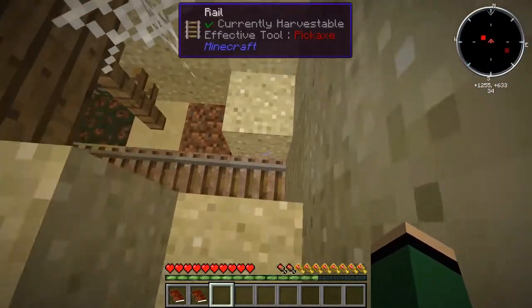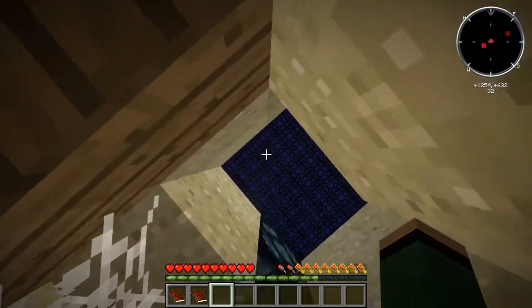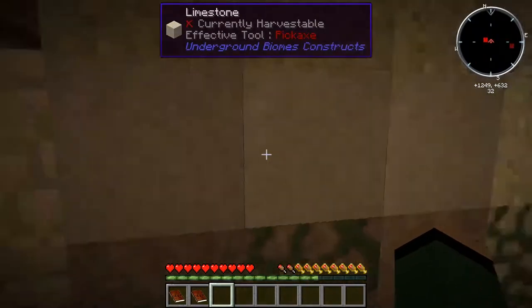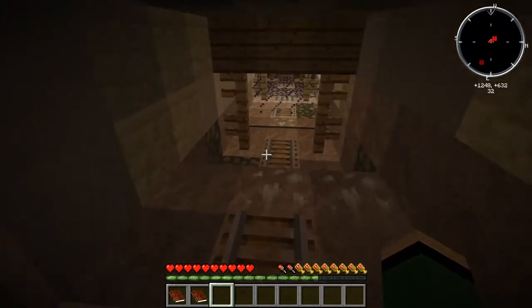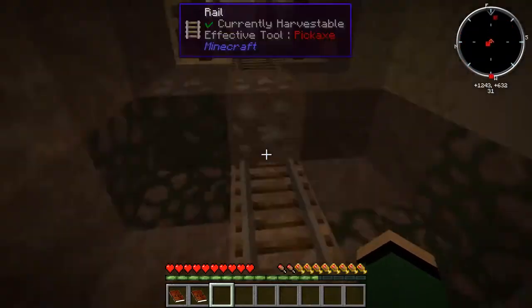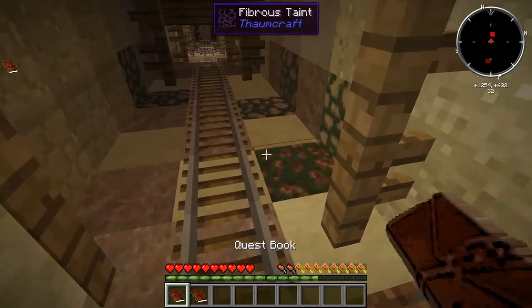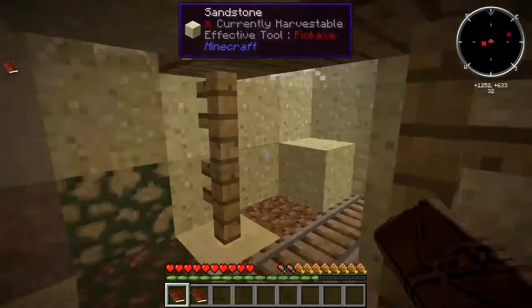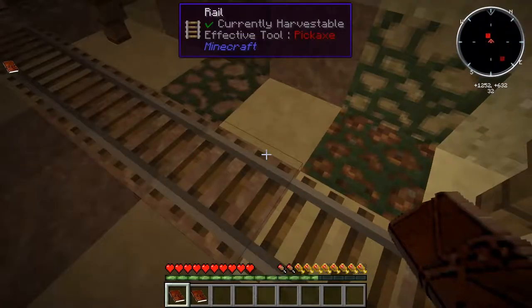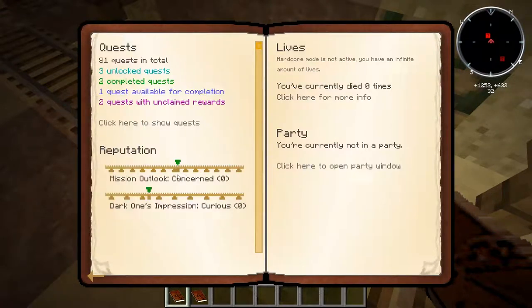We've got the mine shaft down here. You can see the taint's already spreading up this far, so we don't have to go very far at all to start running into some of it. They also provided a glass wall to section us off from the mine shaft, so we don't have to worry about that for a while. We've got some books, beds, and all that cool stuff. Let's crack open the quest book and get started. This reputation here is actually going to have a significant impact on how we play the game, but I'll get into it in just a second.